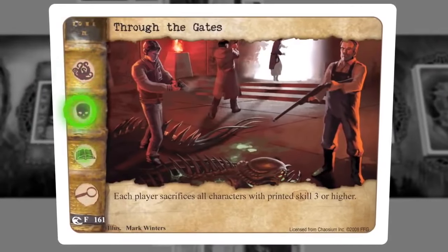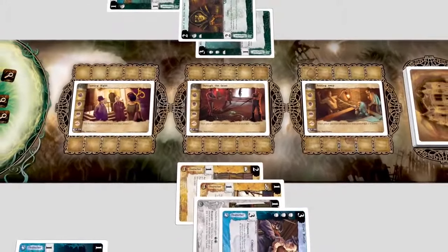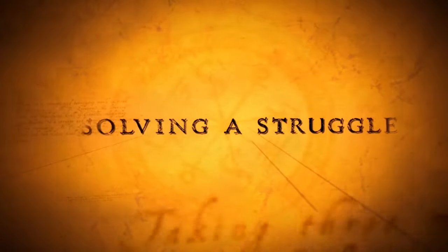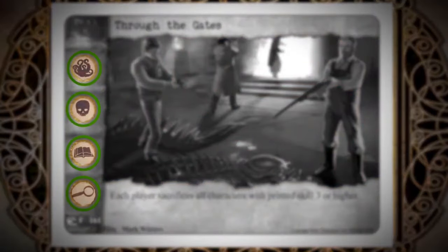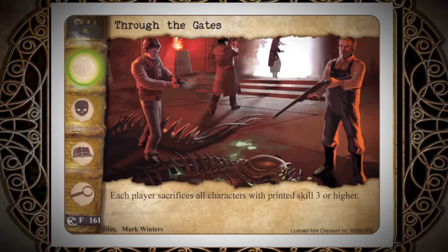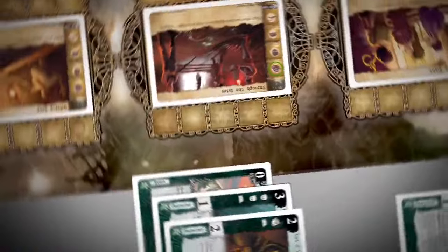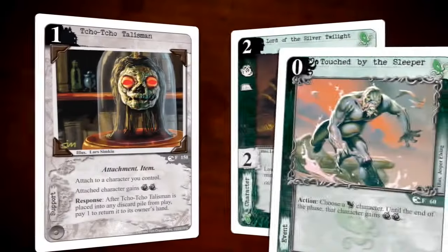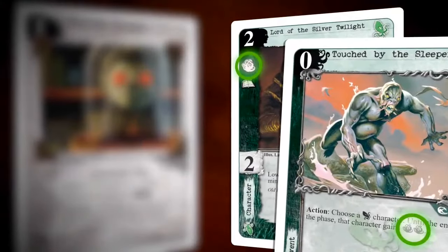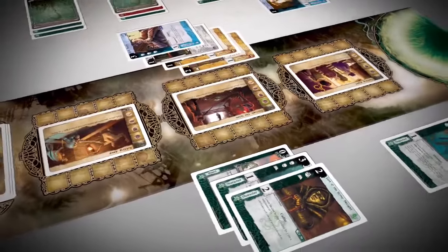The active player selects one story at a time to resolve. When resolving a story, the committed characters go through four struggles in order: Terror, Combat, Arcane, and Investigation. To resolve a struggle, the active player counts the total relevant icons on all his committed characters, then the opponent does the same. The player with the most icons of the relevant type wins that struggle and immediately exercises its specific effect. If players tie, nothing happens and play proceeds to the next struggle.